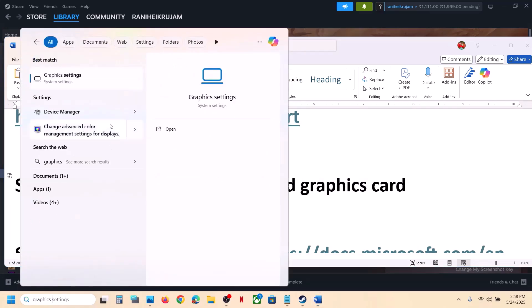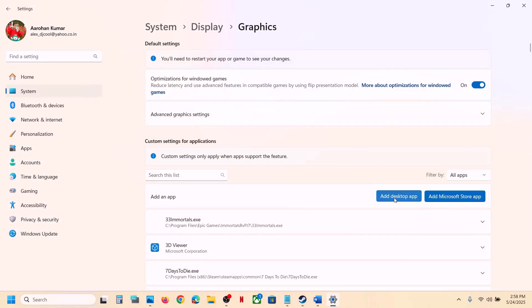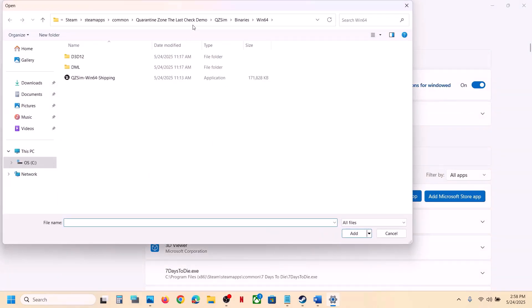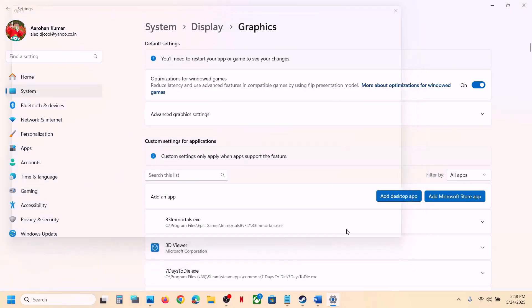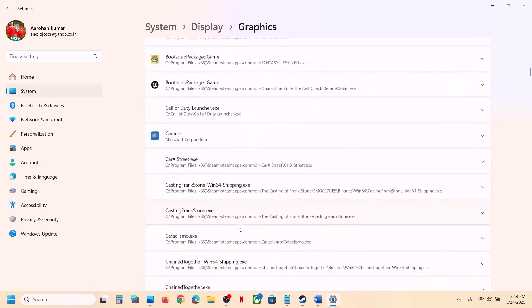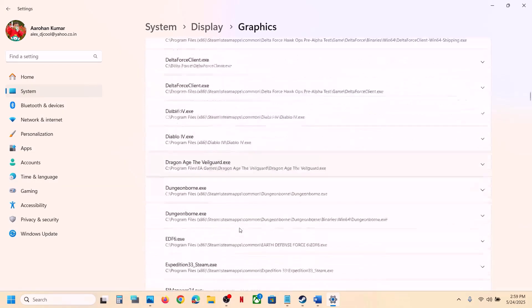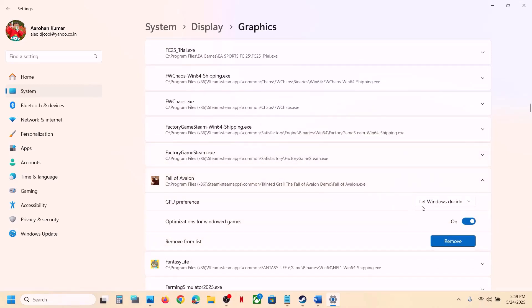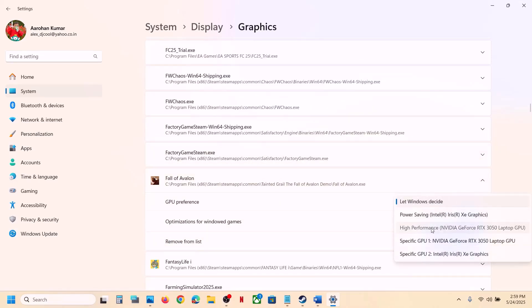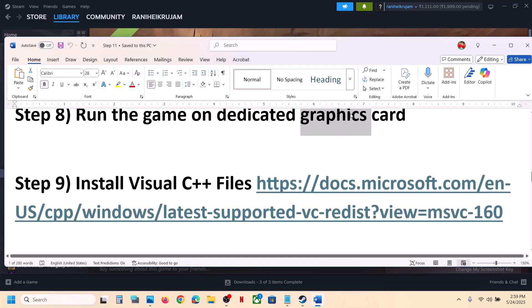The next step is to run the game on the dedicated graphics card. Type 'Graphics Settings' in the Windows search box, click on it, click Add Desktop App, browse to the game installation folder, select the game exe, and click Add. Once added, find the game in the list, click on it, set GPU Preference to High Performance — you will see your graphics card listed — then launch the game.